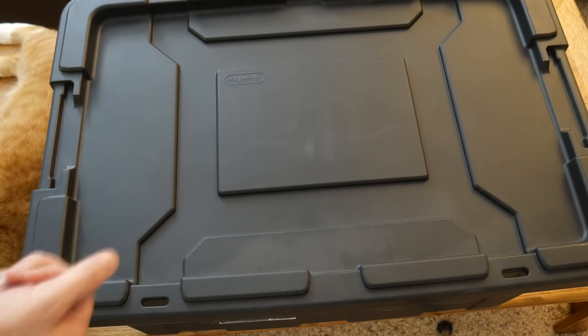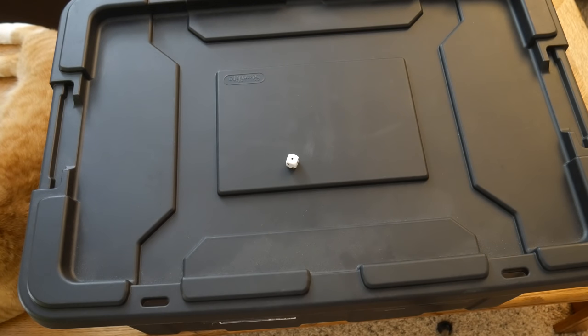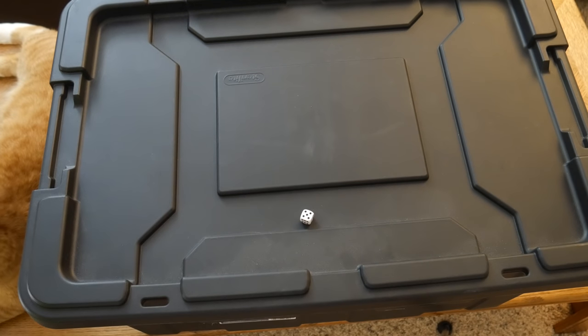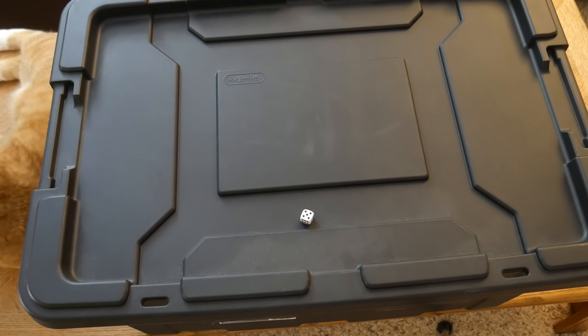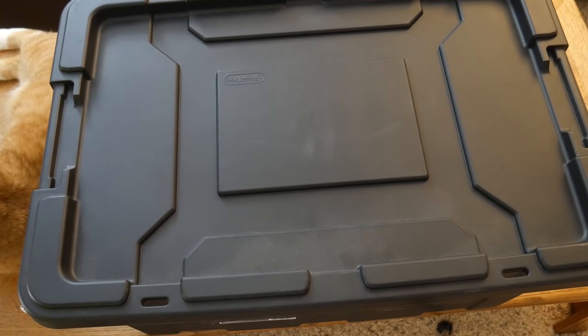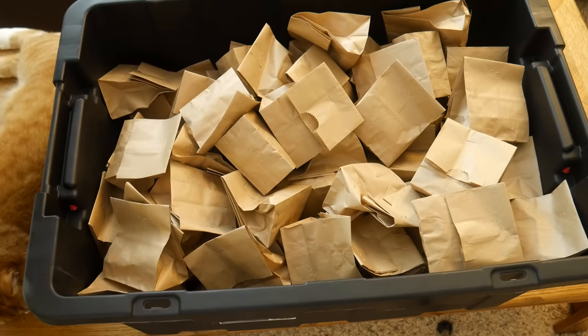Now I'm going to roll for a secondary color. That's a one — that's a cool color roll, so I roll again. Five — blue-green. The secondary color is going to be blue-green. Forty minutes to paint up a red and blue-green figure. But which one will it be?